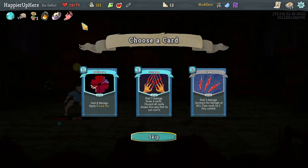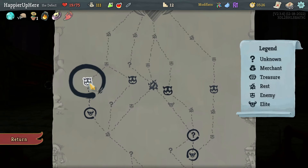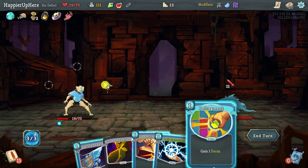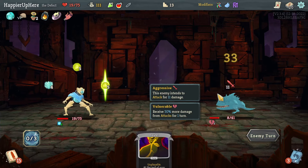Bullseye, Scrape, or Claw — let's take Bullseye. Scrape would be better if I had more zero-cost cards. I got the Jaw Worm — let's see what the Defragment hits. I can do Ball Lightning, Cold Snap, and Strike. Wow, that is enough to actually kill — beautiful, turn-one kill! Not bad.